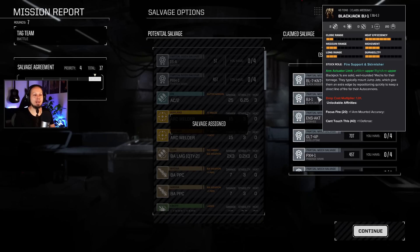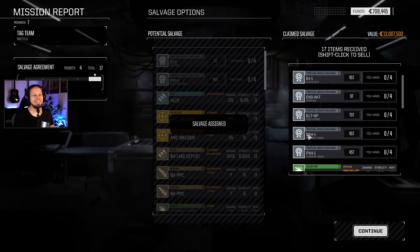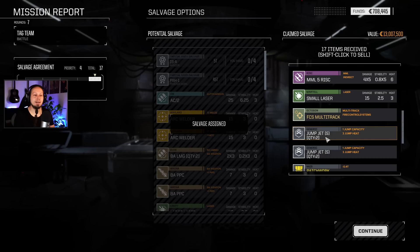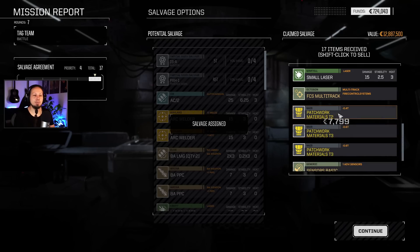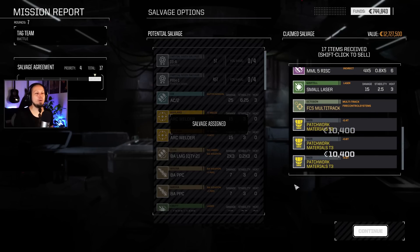We got some good stuff. We have a Blackjack part, an Irinius part, a Guillotine part - a 70-tonner by the way, should have also picked that. Phoenix Hawk, Phoenix Hawk, MML as well, nice to have. Selling all of this here. Also patchwork tier 2 and a bunch of basic sensors, because there are always basic sensors.